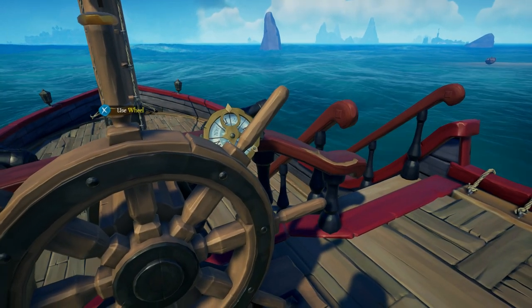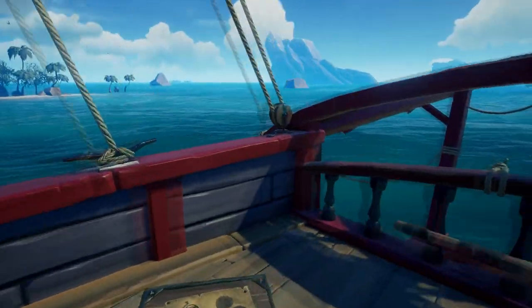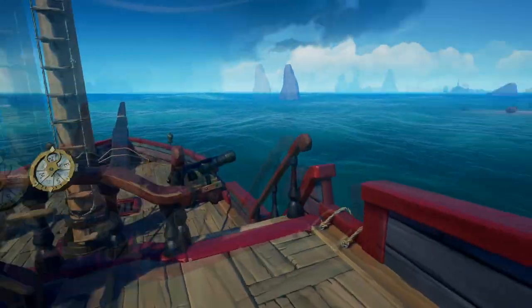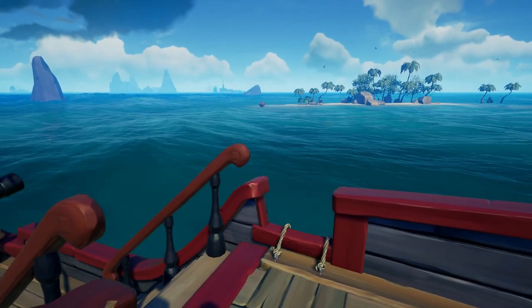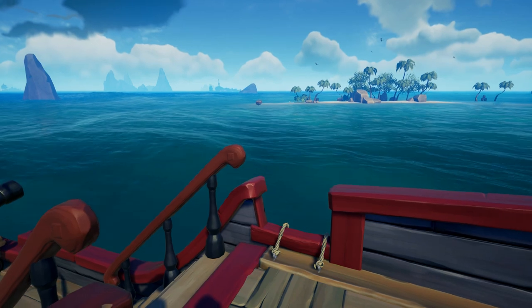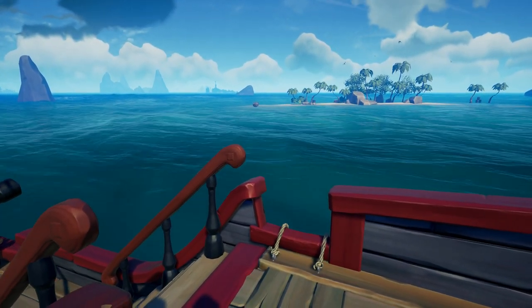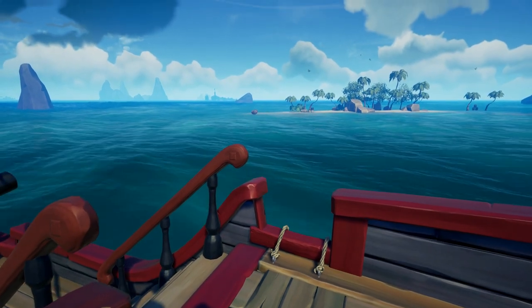Rowboats were introduced in Forsaken Shores, and I've come over here at Cutlass Cay and found myself a rowboat. Rowboats are a new thing from Forsaken Shores and they can be found literally on any island. I've had more success personally on the smaller islands rather than the big ones.